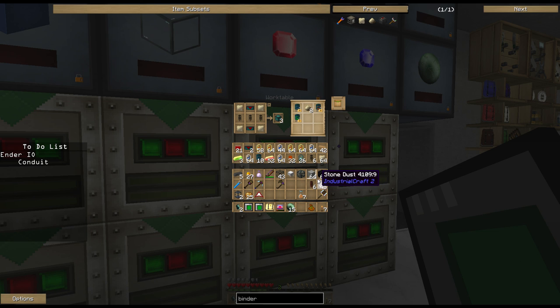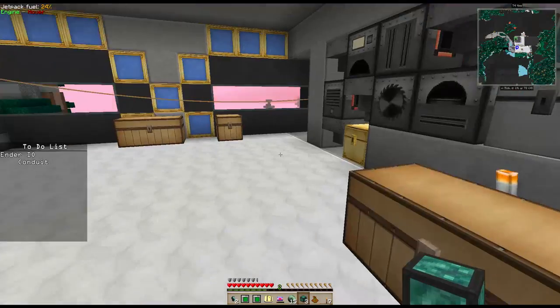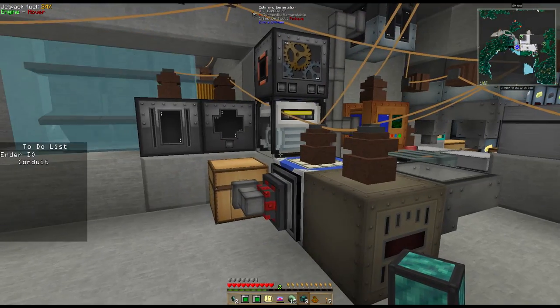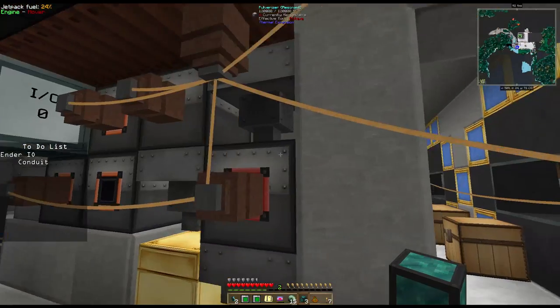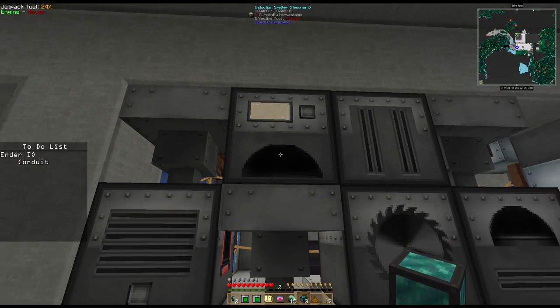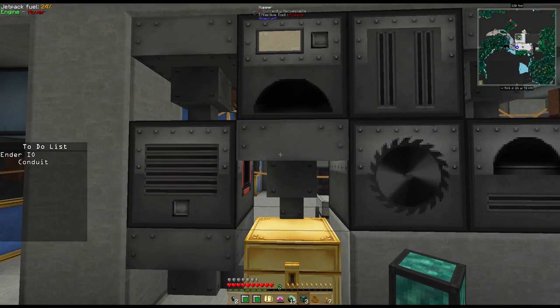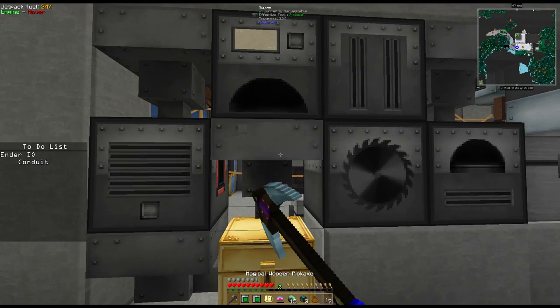We take this conduit binder and throw it across here - I think it's four of them - put this in place and take three warped item ducts, and that gives us our first batch of item conduit. Let's lock that recipe. Item conduit is amazing. As an example - right now I'm having to use this hopper to pull things out of the induction smelter and out of the pulverizer, and it works just fine because these machines push their own items out.